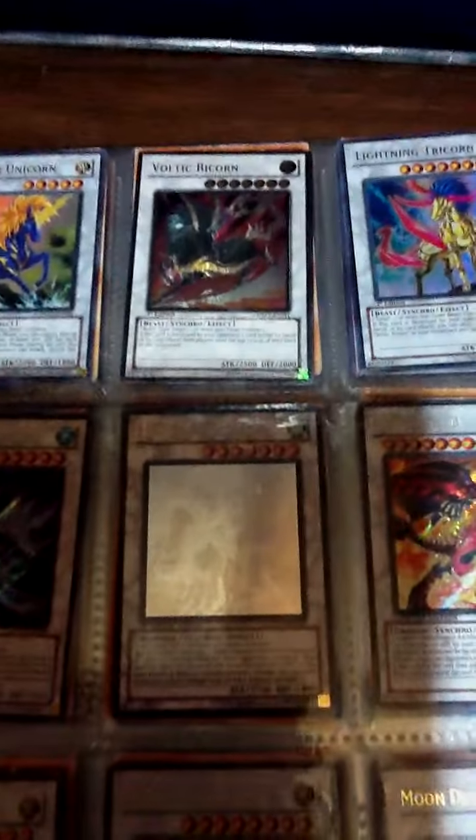These are commons — the Judgments and Judgment Dragons and Signer King. Sacred Birds, Ghost Rare Biz, Junk Berserker.